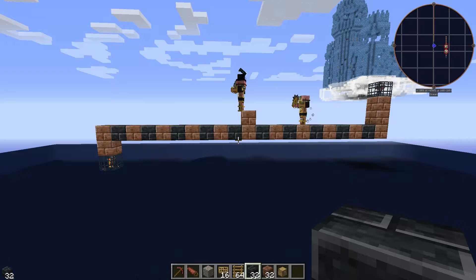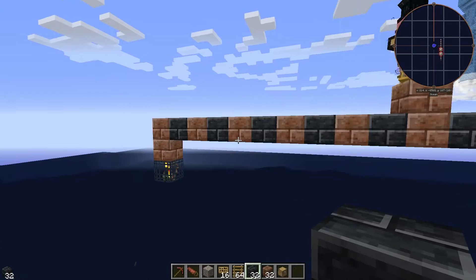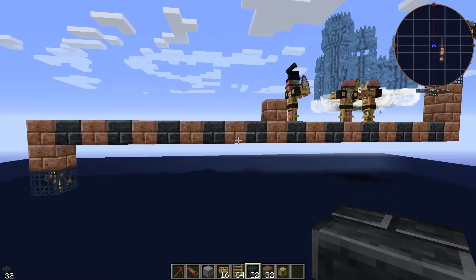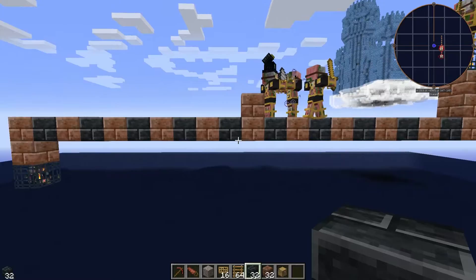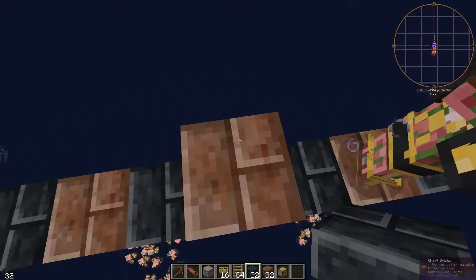Once you have cleared away all the blocks from the airship, it's time to find the center of the farm - this is going to be the center point for the collection streams at the bottom as well. Just build a little platform across using some kind of non-gravity block. Once you've figured out where that center block is - this was 19 spaces between them, it should be the same on pretty much every single airship - just mark down the X and Z coordinates, then pillar up from sea level to build the actual collection area underneath.